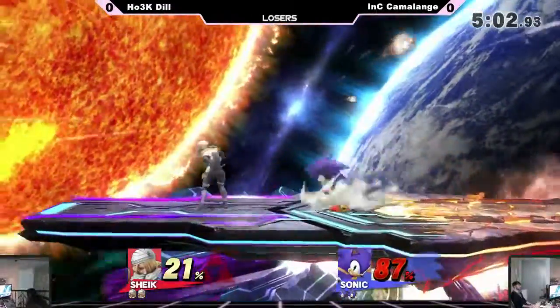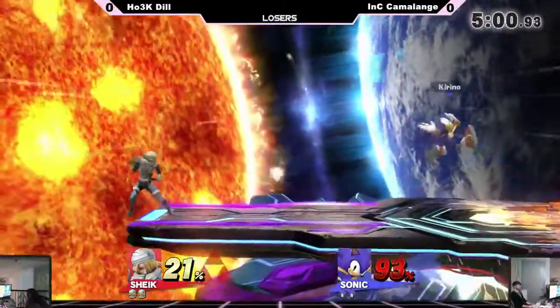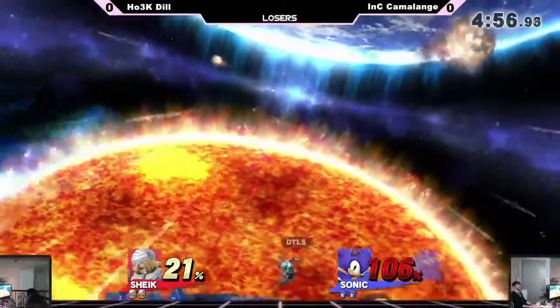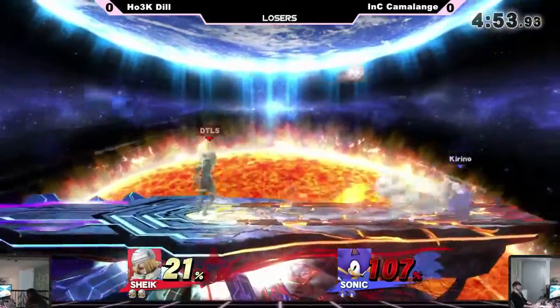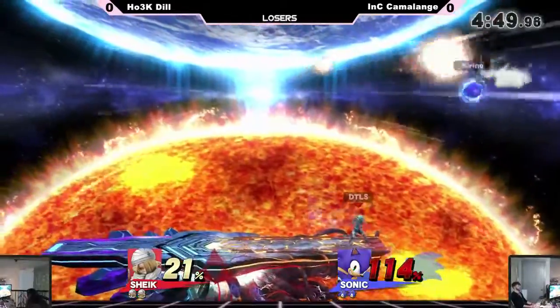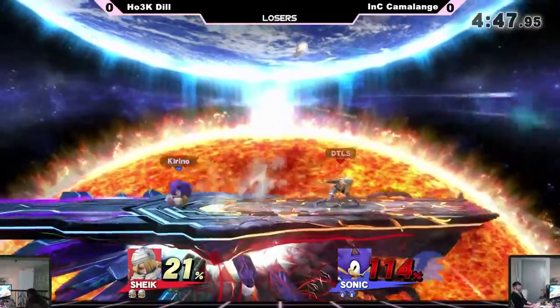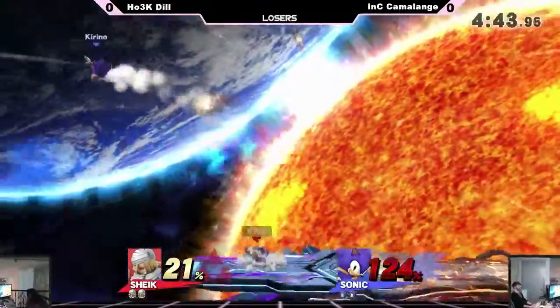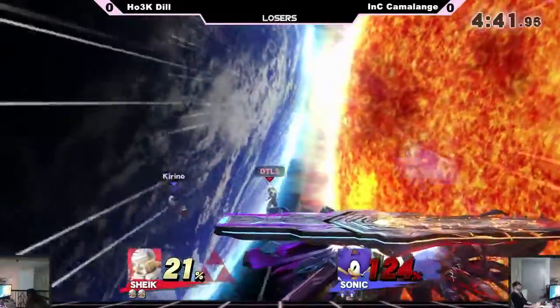Do you see how much lag was on that homing attack? Do you think this is a good stage pick for Sonic or Sheik? In general, Sonic likes FD — they like big stages to run around opponents. It tends not to be working out for them though, because Dil actually likes FD. Dil's looking very sharp right now, really not looking to drop this one.